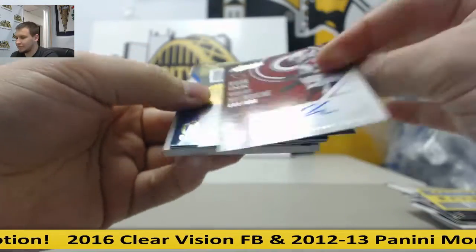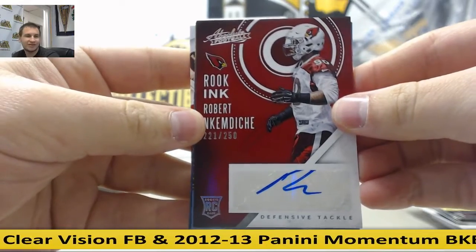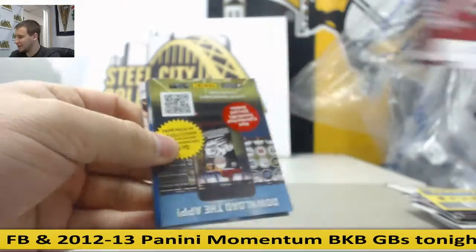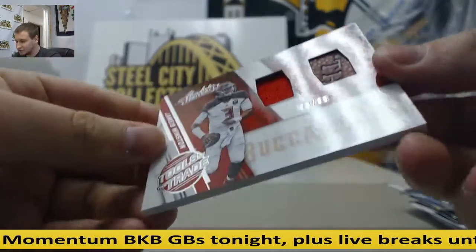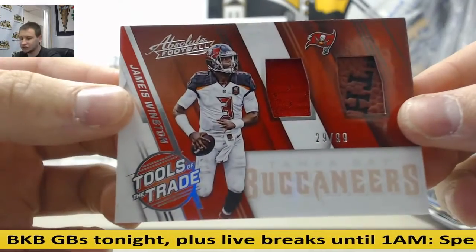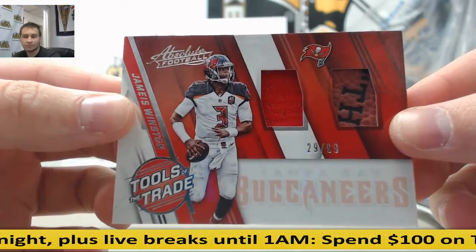First off, autograph, Robert Nkemdiche. Autograph, Ansah, 4/99, Ed Reed. And a dual jersey patch football, 29 of 99, Jameis Winston. Dual relic.